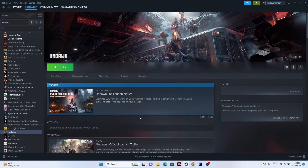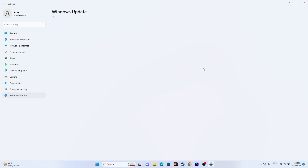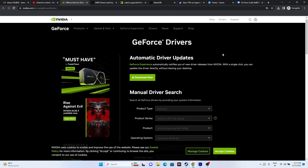Make sure Windows is up to date. Search for Settings, go to Windows Update, and install any available updates including cumulative updates and KB updates. Once updated, try launching the game.